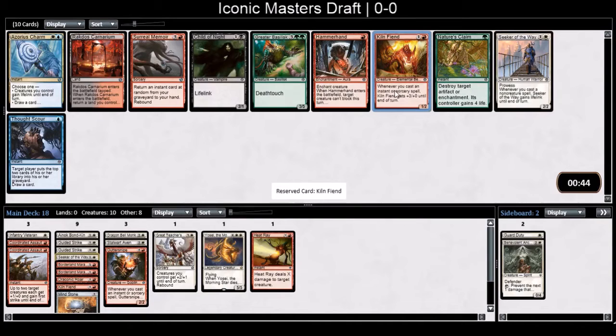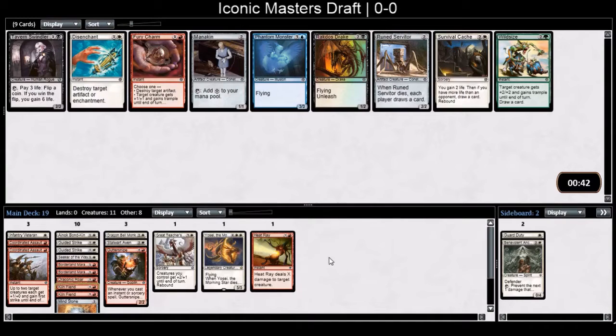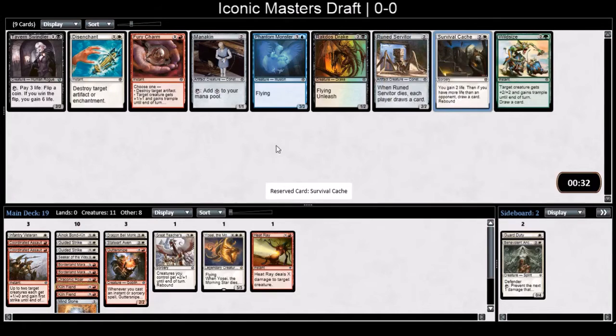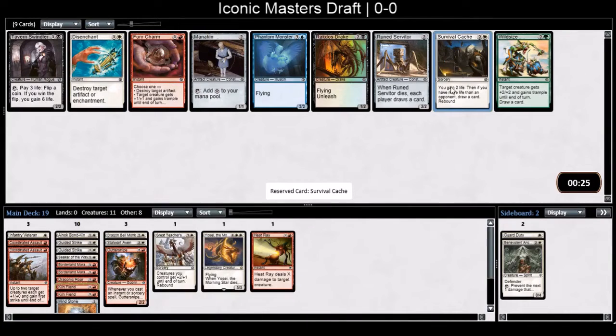Kiln Fiend — I'm going to take the Kiln Fiend here, hopefully one of these other cards wheels back. Pretty good pack for me. Sometimes people just don't play the aggro deck. It's like day three or four since the set released Friday. People start doing the wonky decks quickly. My choice here: Disenchant, Fury Charm, Trample, or Survival Cache. I think it's Fury Charm. Actually Survival Cache is better — it has rebound and I'll probably have more life.